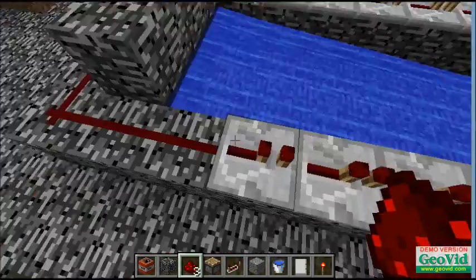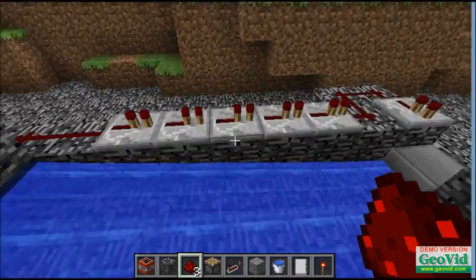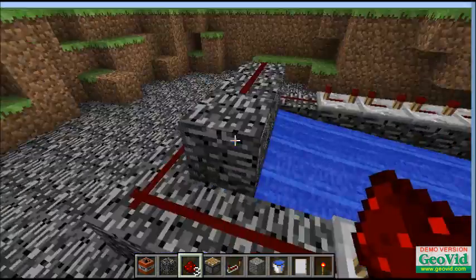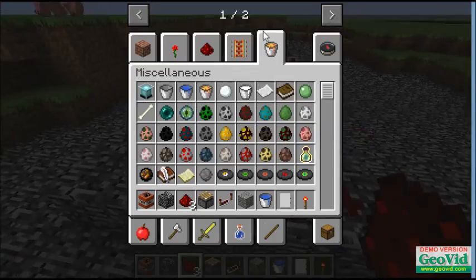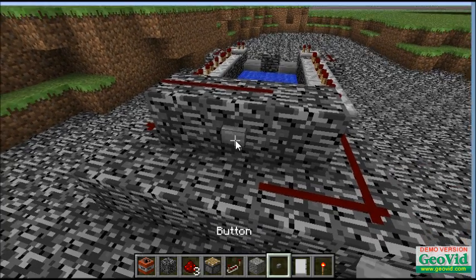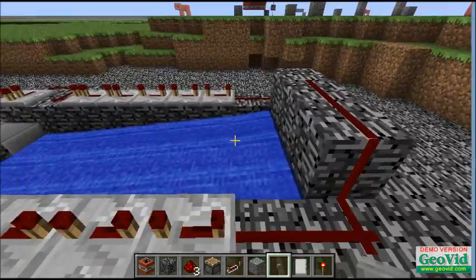Hook it up, and the back three you want on full delay. You can adjust it later depending on how you want your cannon to fire, but that's just what I have it set at. Now you'll add your button right in the middle, linking up all of it. And you should get your power to those two red things.